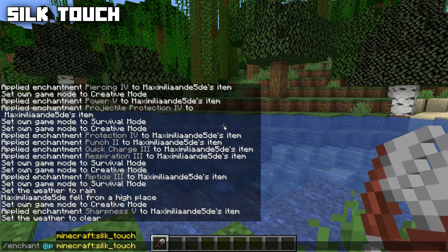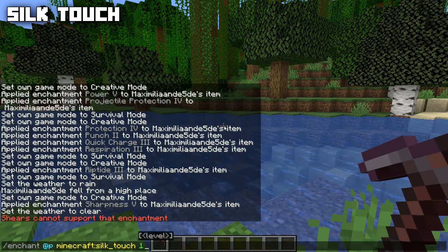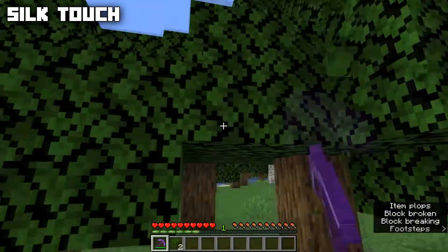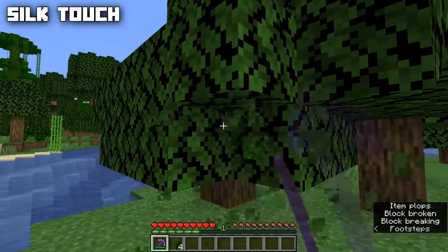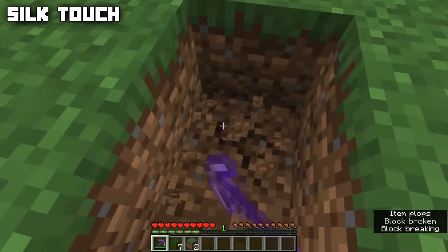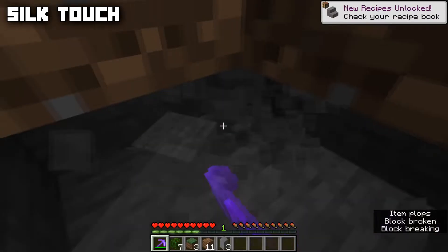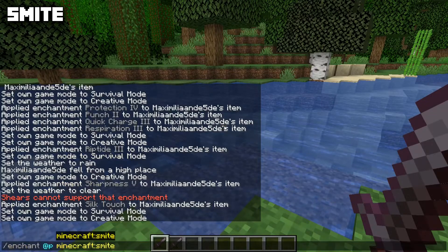Silk Touch is an enchantment that makes blocks drop themselves. It's incompatible with Fortune, has a max level of one, and can be put on pickaxes, shovels, axes, and hoes. Mining leaves with Silk Touch gives you the leaves, mining grass gives you the grass block, and mining stone gives you stone instead of cobblestone.